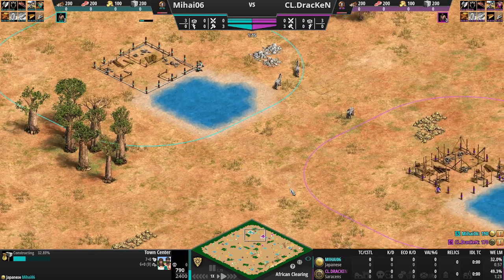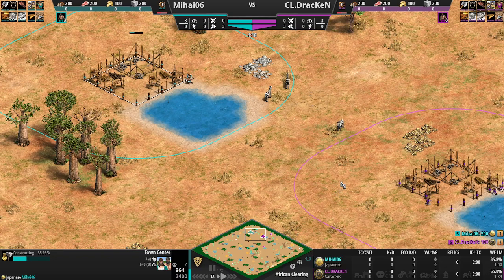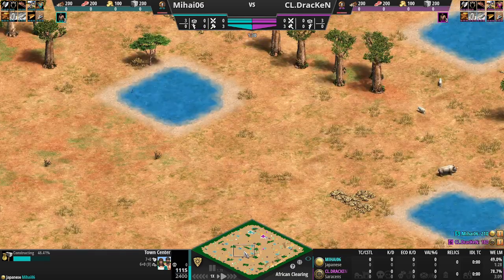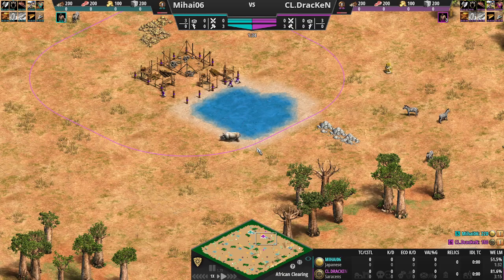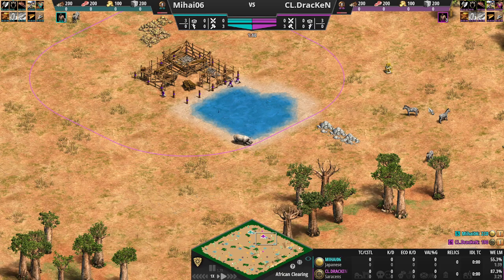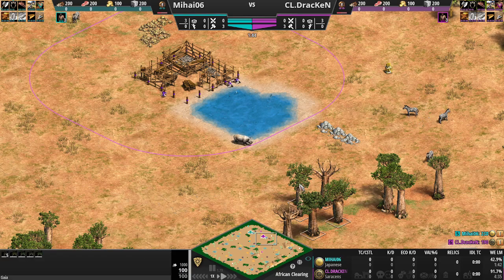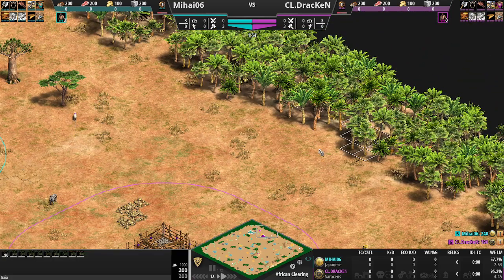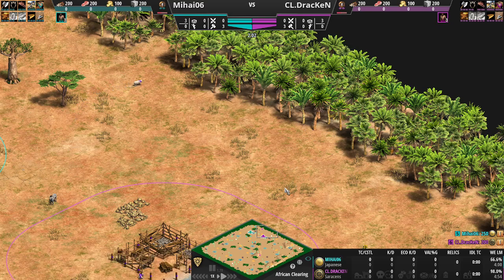These players realize they are right on top of each other. African Clearing is a nomad start map that has all of these little shore fish, rhinoceros, zebra, and baobab trees that have 200 wood. Then all around the outside edge are normal trees that are everywhere.